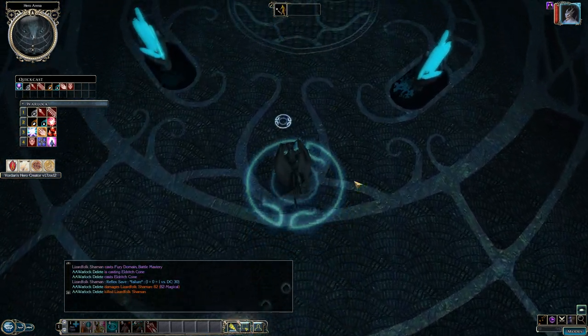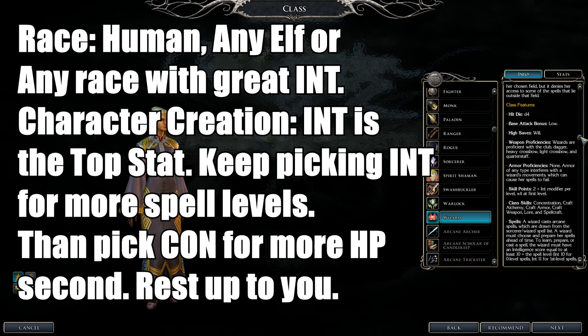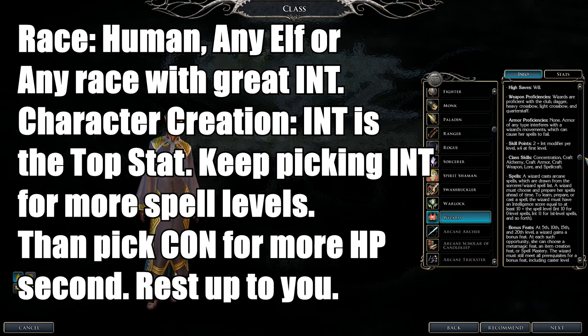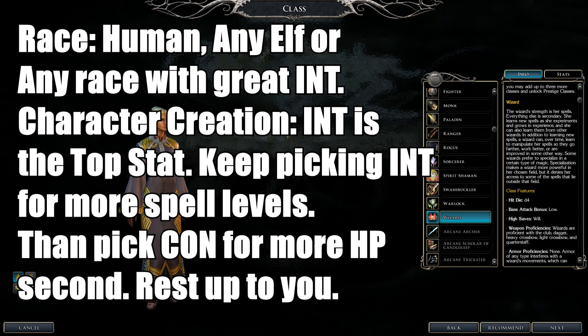Finally, next up is the Wizard class. They are arcane spellcasters with 1d4 hit dice. Their weapon proficiencies are very limited and they can only wear cloth — anything heavier causes arcane spell failure. In full plate, you'll almost certainly fail to cast. They have familiars. Unlike Sorcerers, Wizards scribe spells from scrolls and can pick and choose what to prepare for any situation.